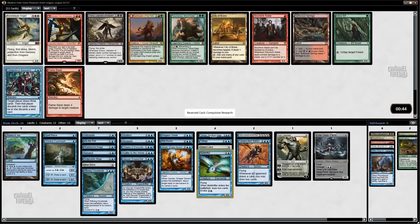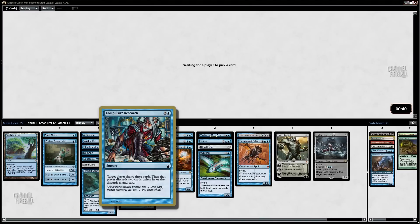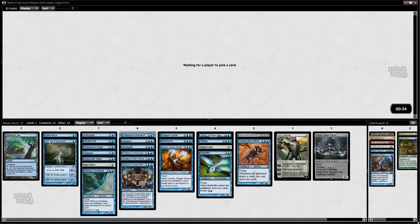All right, kind of a non-pick pack — I'm just going to take Compulsive Research because it's blue. We could probably use a card like this; it also gets you churning through your library pretty quickly for cards like Shelldock Isle.